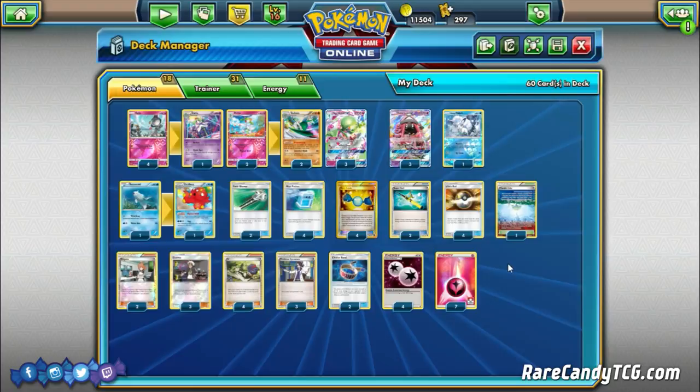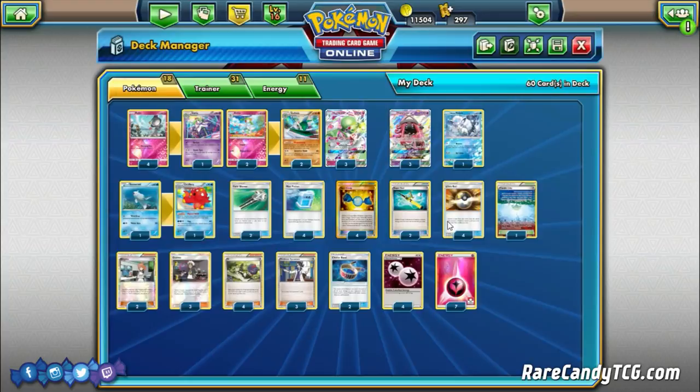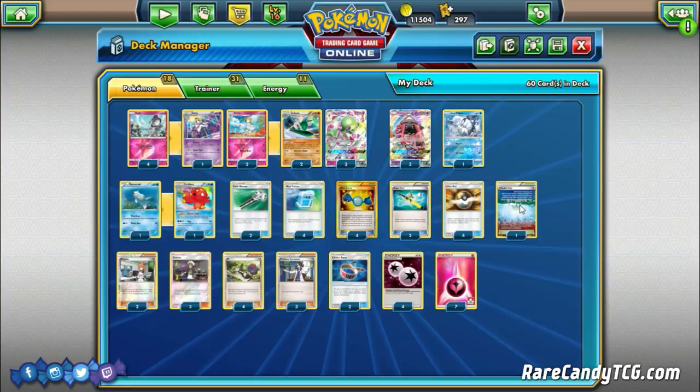The item cards will look very familiar to people who've seen Gardevoir before: two Choice Band, four Ultra Ball, two Field Blower, four Rare Candy, and one Parallel City.